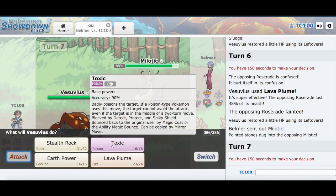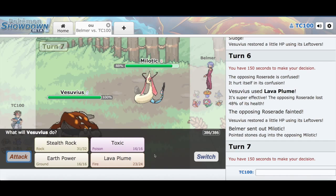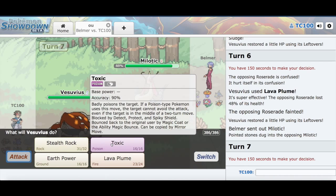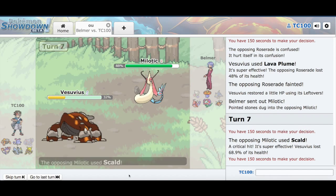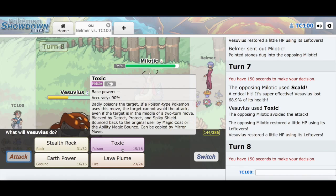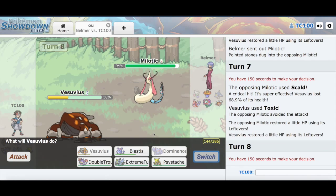Should I Toxic the Milotic? There's no way of knowing which ability it has at the moment. I am especially defensive, so let's go with Toxic. I know it might have Marvel Scale. Oh, you missed it — thanks a lot, Heatran. And now I'm gonna get KO'd by this Milotic. If it had Marvel Scale, then not landing a Toxic would actually be a good play.